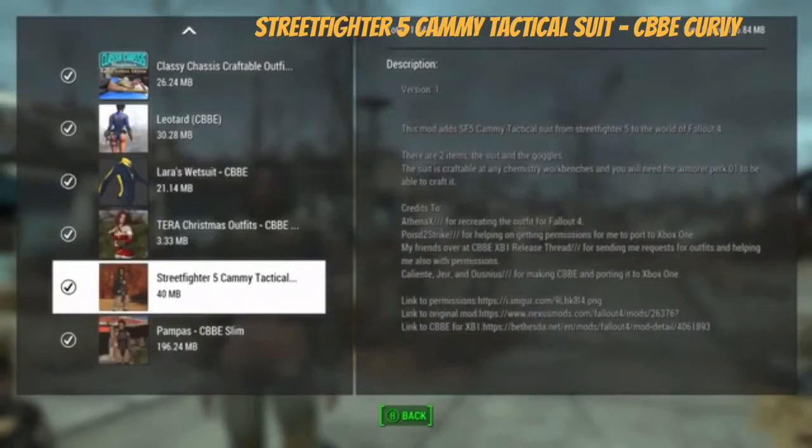We're going to look at the Street Fighter 5 Cammy tactical armor suit mod for Fallout 4. There are two items: the suit and the goggles.